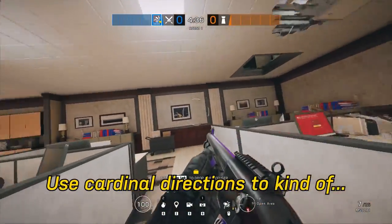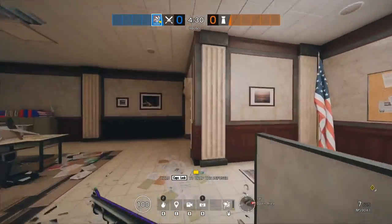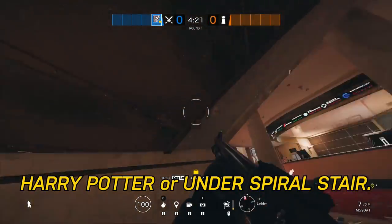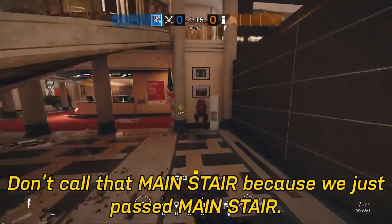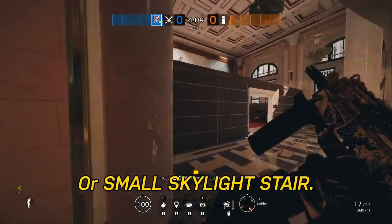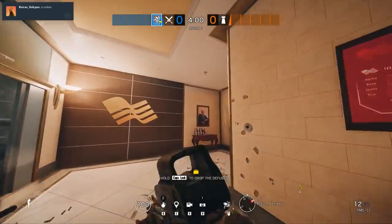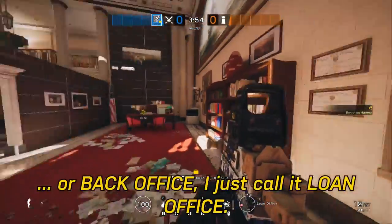Open Area — use cardinal directions to kind of dictate where people are. This is AB, an Office. Office Hall. Lobby. Harry Potter or Under Spiral Stair, or Red Stair. Don't call them Main Stair because we just passed Main Stair — that's Main Stair — or Small Skylight Stair. I just call it Main Stair, but you'll get it confused with Sky Stairs over there. It's Small Skylight or South Skylight.